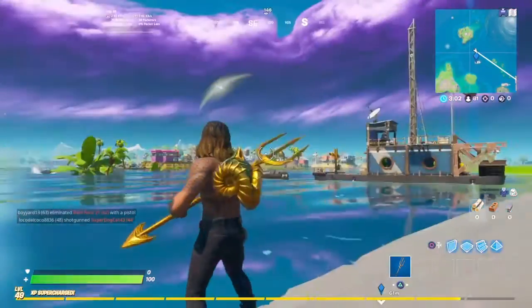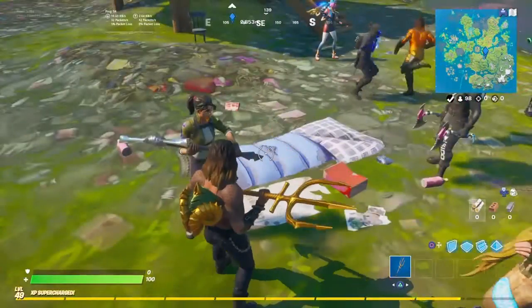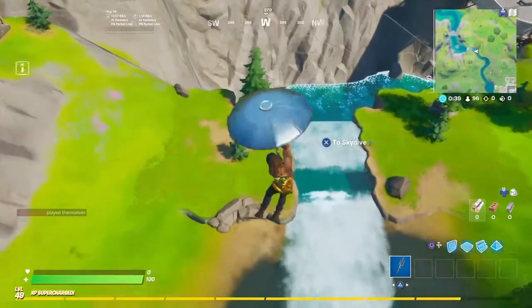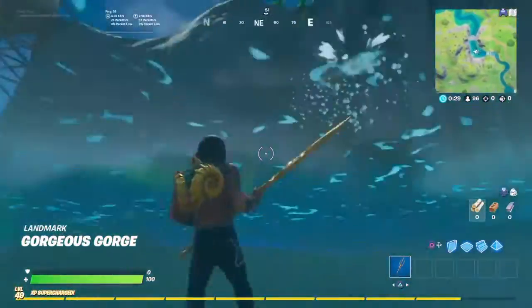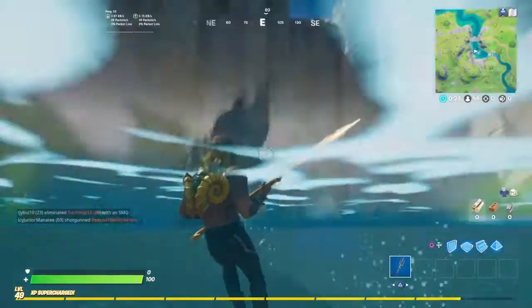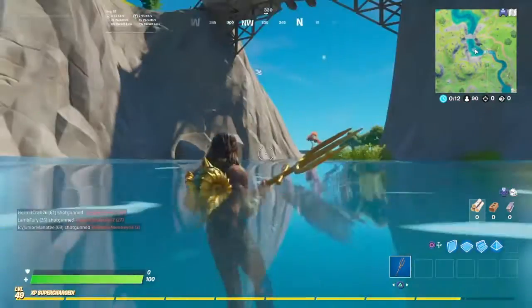I'm gonna load up to our next game. Now that we've loaded up to our next game, to unlock the selectable styles from Aquaman, we landed at Gorge's Gorge. You have to be as Aquaman to do this — you have to be Aquaman diving in Gorge's Gorge. You can be no other skin, you gotta dive in Gorge's Gorge with Aquaman, no other skin.